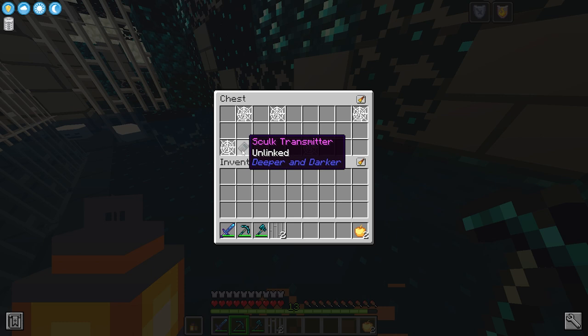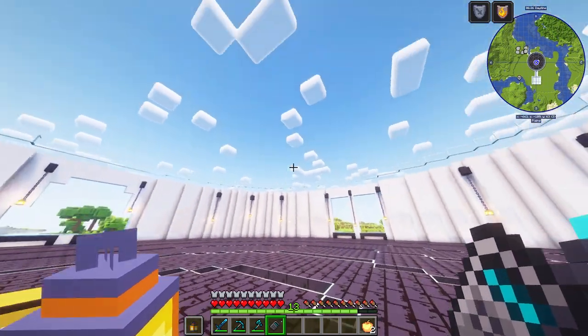This is the only place you can find the skulk transmitter, which acts as a backpack if you link it to any chest or barrel.